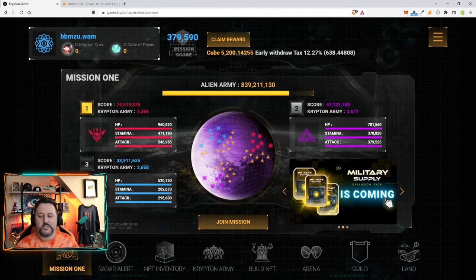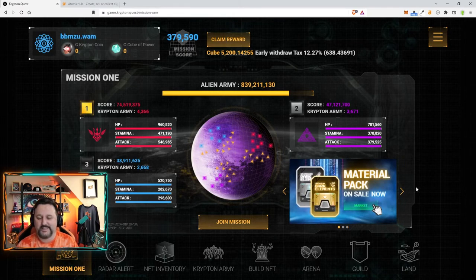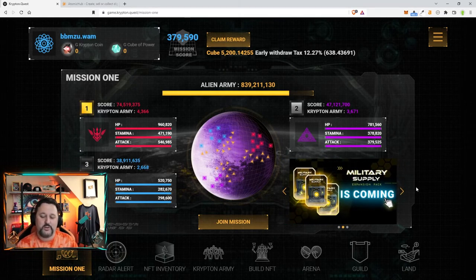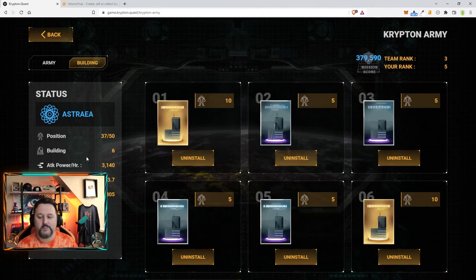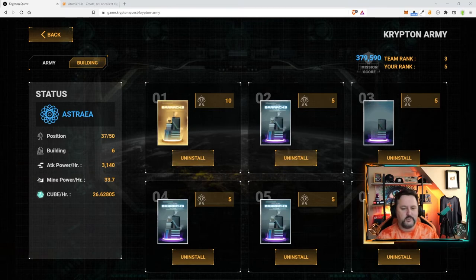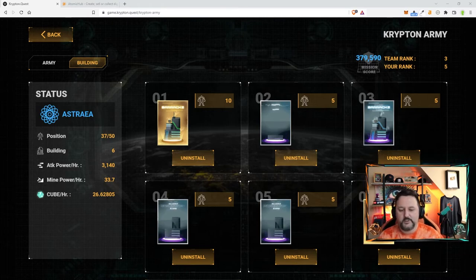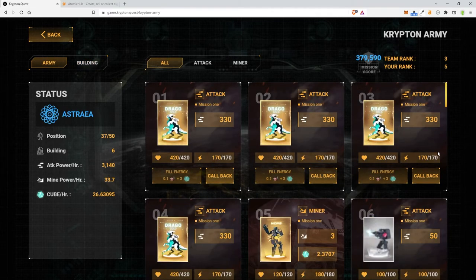Keep in mind, military supply chests are coming soon. These expansion packs will give you some nice stuff — most likely weapons for your robots. I haven't talked to them about that yet since it's coming, but I wanted to make sure I got information about the buildings and the alien attacks. Having the building stack is going to be great. If we take a look at my army and buildings, you can see I have six buildings — two gold and four silver — which is going to really bump up the percentages. My stats: 37 out of 50 units, six buildings, attack power 3140, mining power 33.7, cube 36.6.